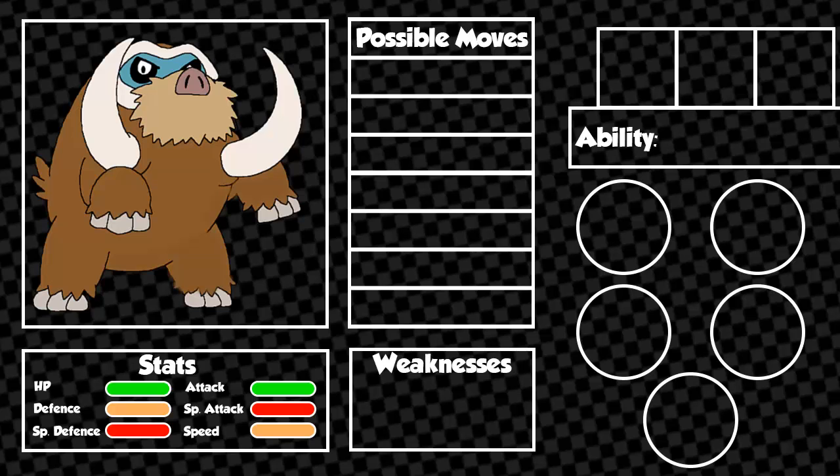Mamoswine is weak to 5 types by default: fighting, steel, water, grass and fire. However, if Mamoswine has its Thick Fat ability, then it loses its weakness to fire.